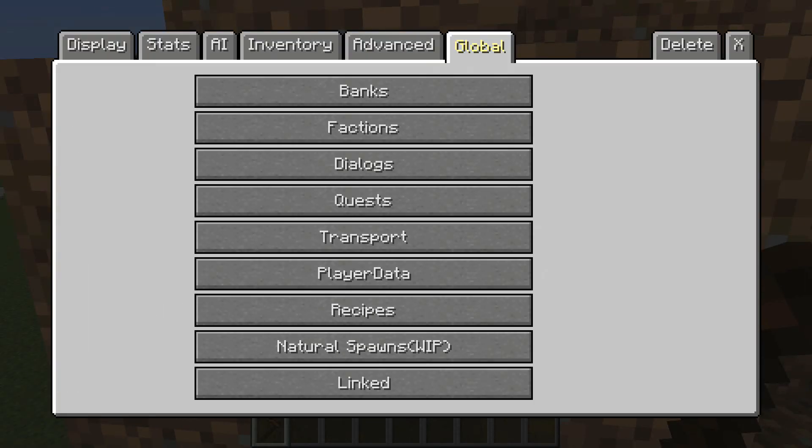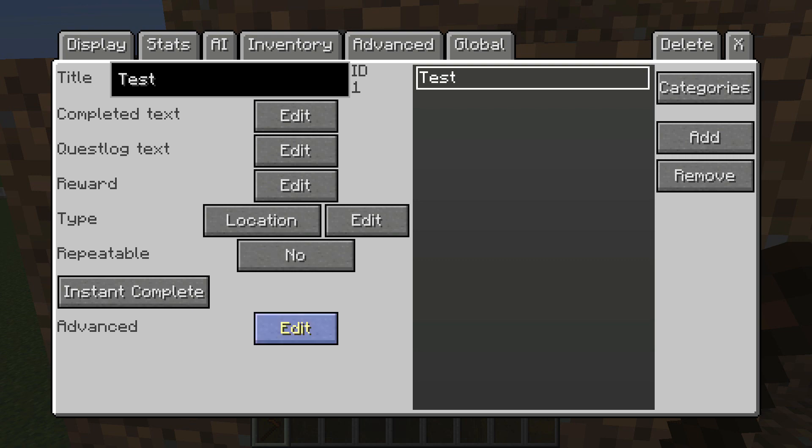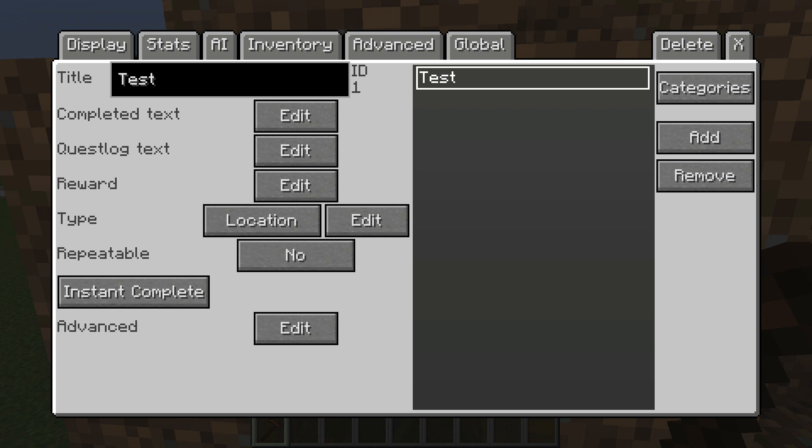All you have to do in order to add this functionality to your quest is to go to your quest, go to Advanced, Edit, and then Console Commands. Right here, you just want to put /setblock with these coordinates — this is going to be different for everyone. These are your X, Y, and Z coordinates. If you don't know how to bring up coordinates, just click F3 on your computer and it will bring them up. You're basically going to want to put that wherever the redstone block is going to spawn. And then right afterwards, you just put redstone_block.